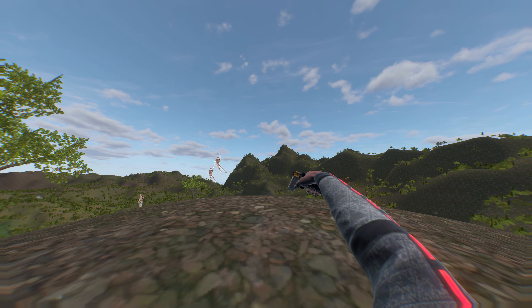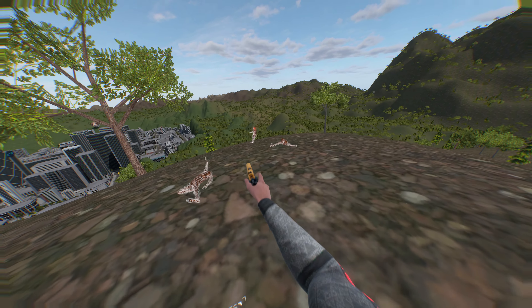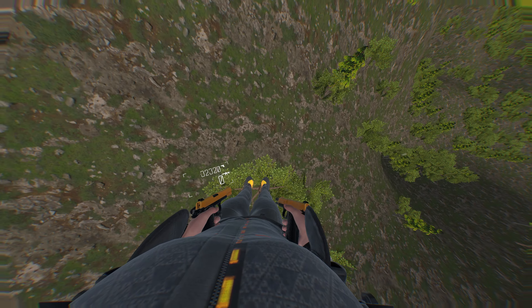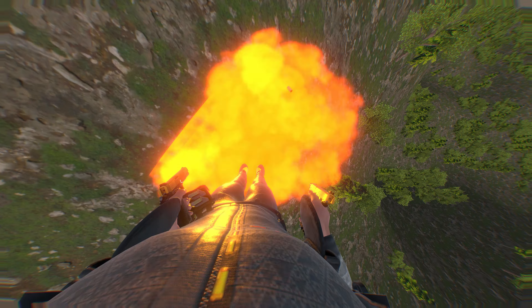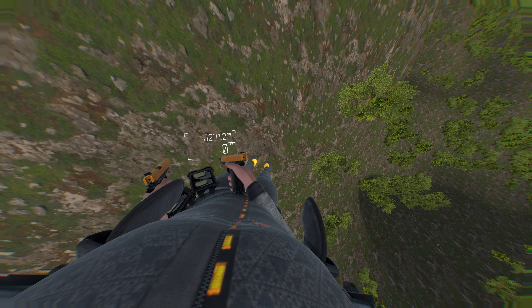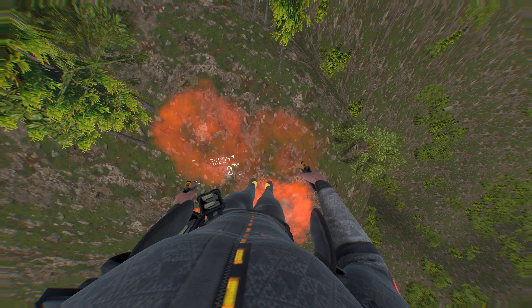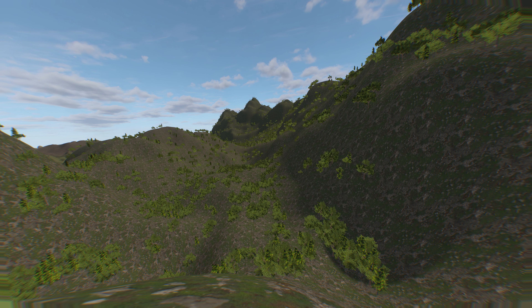And of course you can use it to make NPCs go absolutely everywhere. It takes the hassle out of going up things that are at weird angles, like this hill. This is what it looks like from a distance.